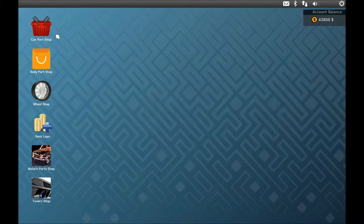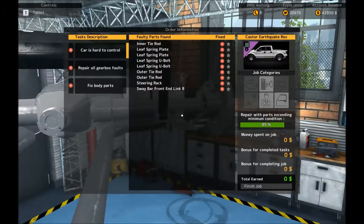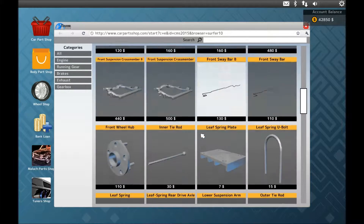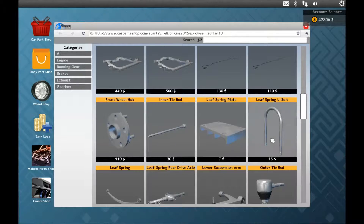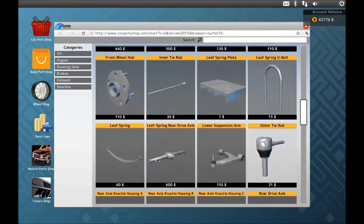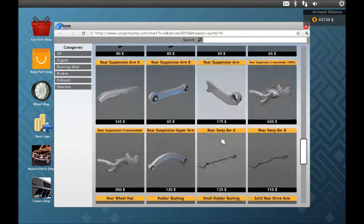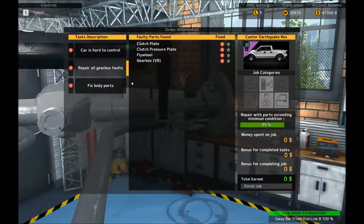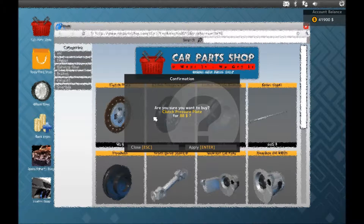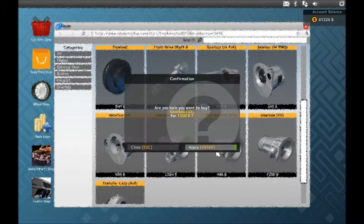So now we buy the parts. We need: inner tie rod, leaf spring plates, another inner tie rod, leaf spring plate - two of each. Steering rack and a sway bar front. Then for the gearbox: clutch plate, clutch pressure plate, flywheel, and a gearbox V8.